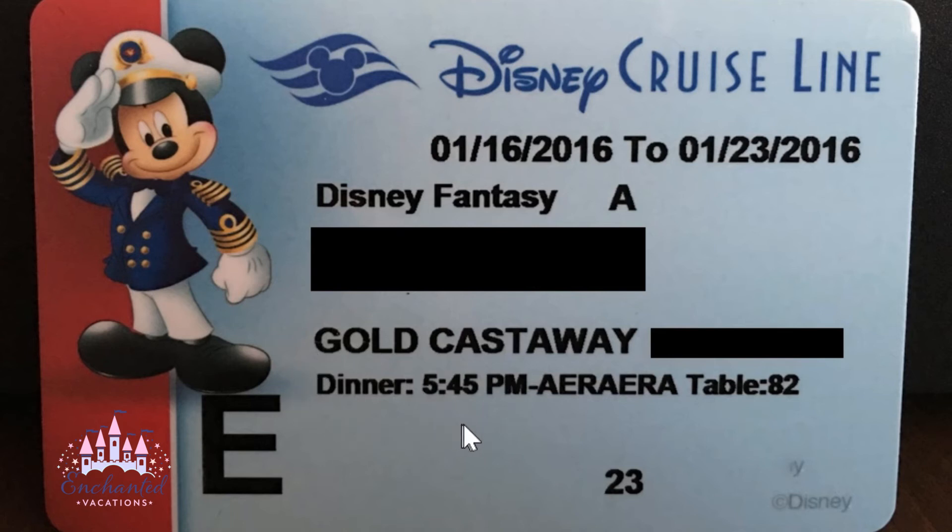Below your Castaway Club number you'll see your dinner seating — either 5:45 or 8:15. Right beside or below that is your dining rotation. For example: Animators Palate, Enchanted Garden, Royal Court, Animators Palate, Enchanted Garden, Royal Court, and Animators Palate again.